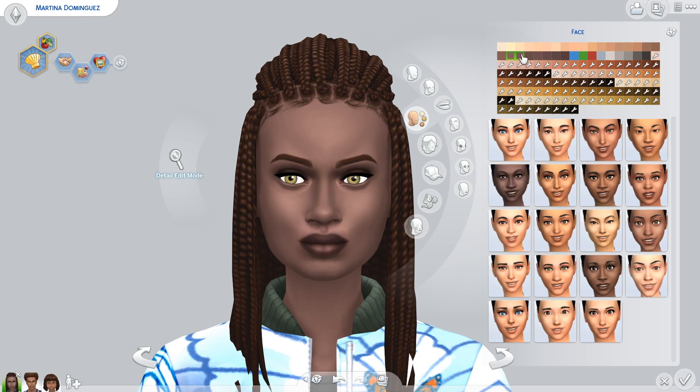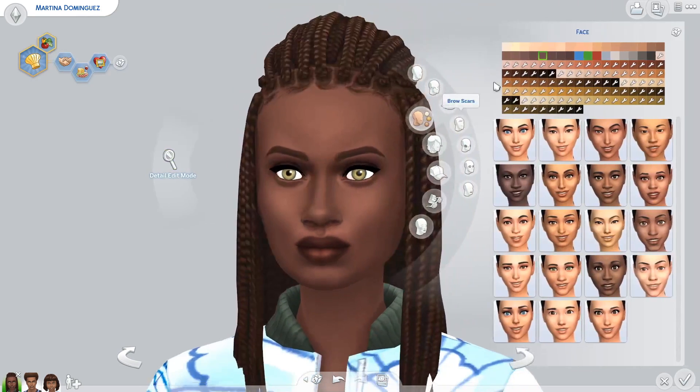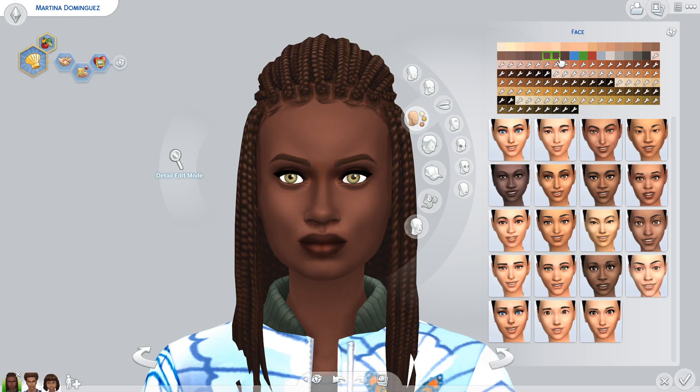I turned ReShade off. My sim doesn't have a default skin on them or anything like that — this is just EA, completely CC and mods-free. And clearly, if I put her in like 90% of these darker skin tones, she kind of looks dead. She looks like all the life has been drained out of her, and that's just not how skin tones work. That's the issue we had with these skin tones when they were released and they were supposed to have been fixed. Clearly they were not — the blotchiness is still there. It's very evident around the eyes and around her mouth.